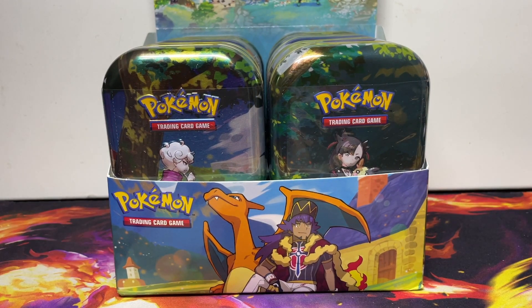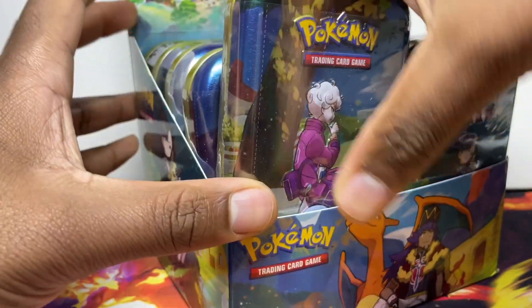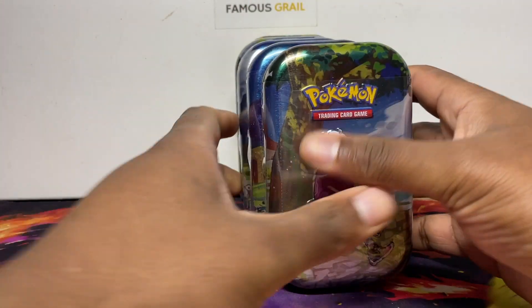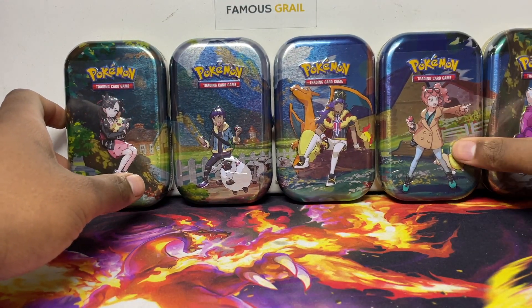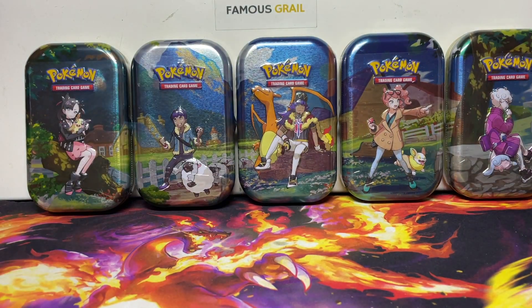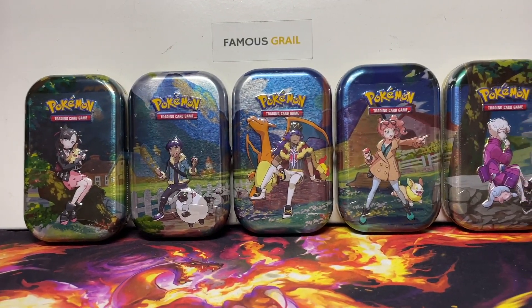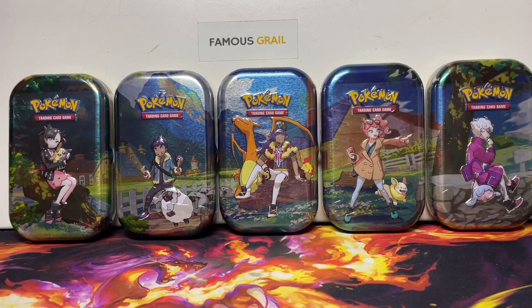In this video we're doing a profit and loss video with the mini tins. We're going to open an art set which is five tins. I thought it was just another excuse to open some more mini tins. If you put all the tins together they make a picture, which you can also do with the art cards.